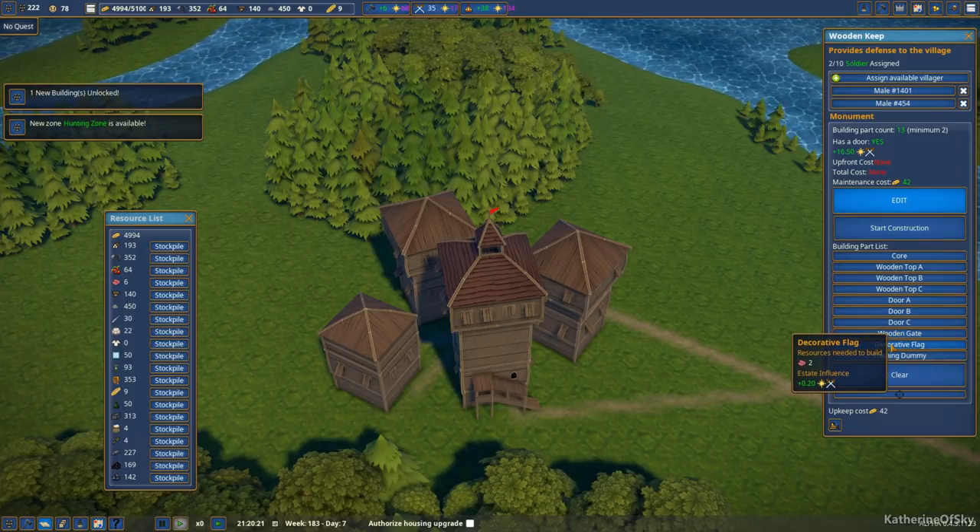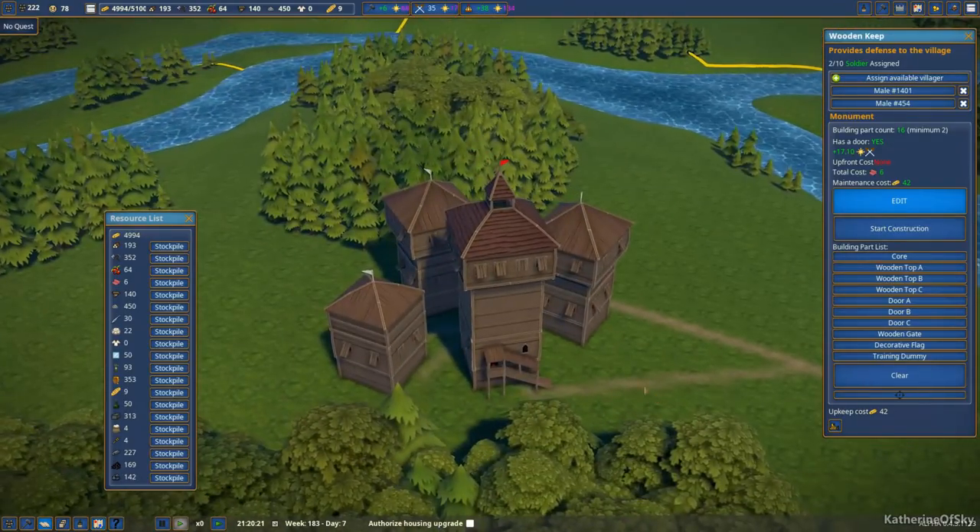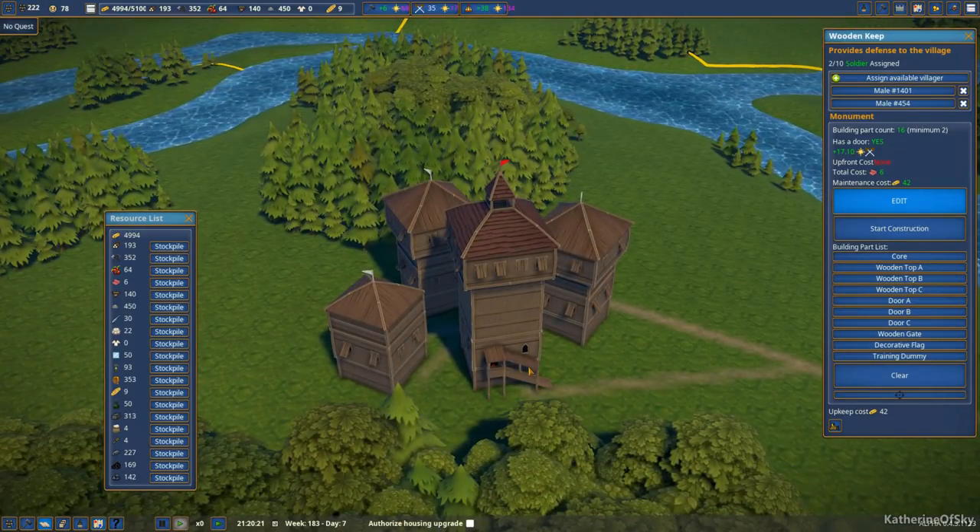I could add little flags on everything. Let's do decorative flags — not wooden flags. Well, this is fun. They all face different directions. This is so silly. I really wish you could turn these flags — they look quite silly as they are. You cannot turn them. I'm trying to move them but they will not.